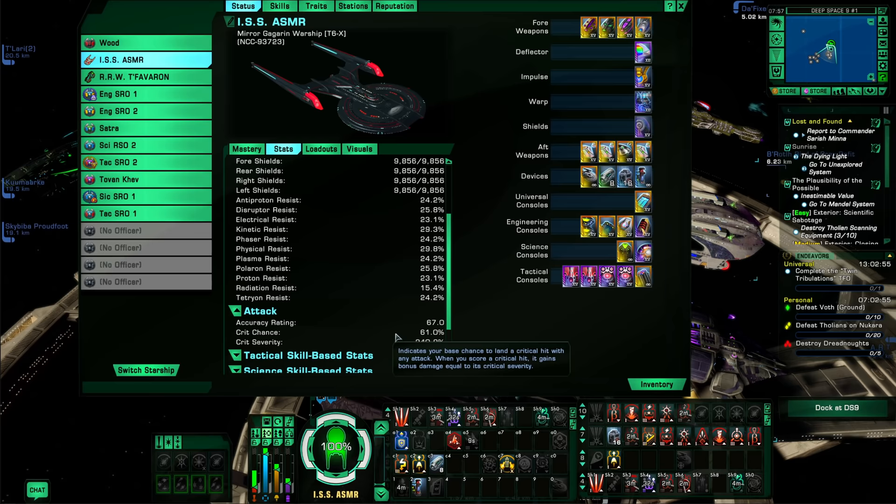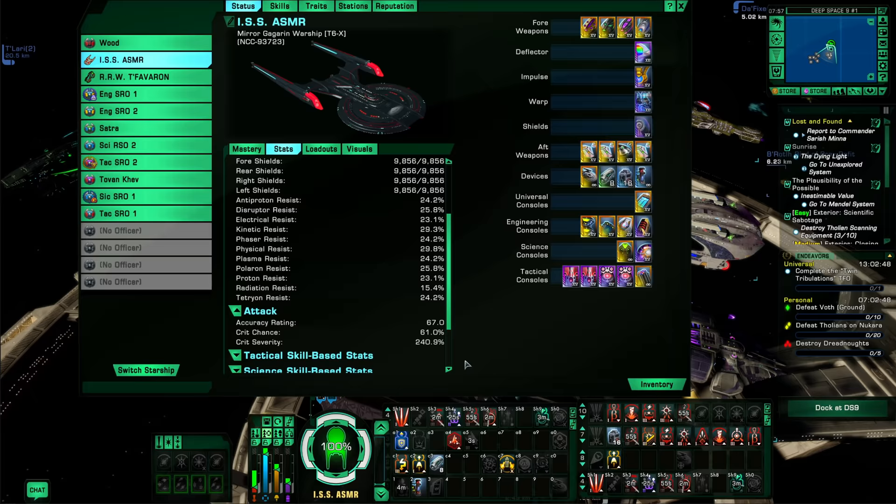So if you want to go after a higher damage build, the way to go is Tactical, Romulan faction, Alien race — that's what I would do for a new character. I do have a support toon on my main account built the same way, because the Tactical Fleet castable with the plus 40 bonus damage is hard to beat for the entire team. Following the beginner's guide basics, you'll have no problem getting through normal and advanced content, and even participating in elite content — all on a free-to-play account.